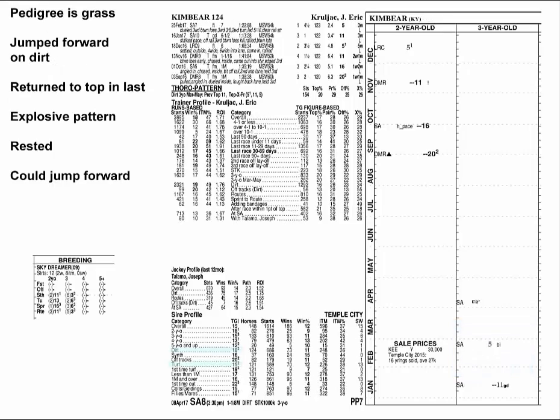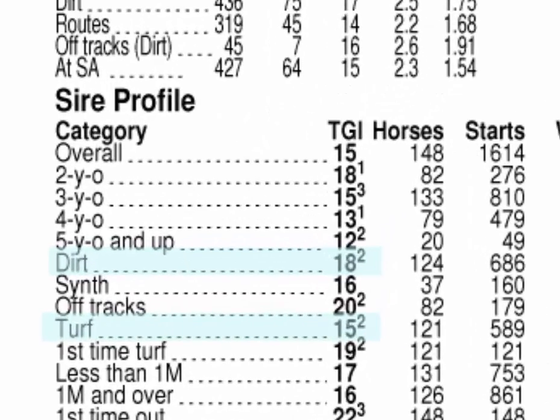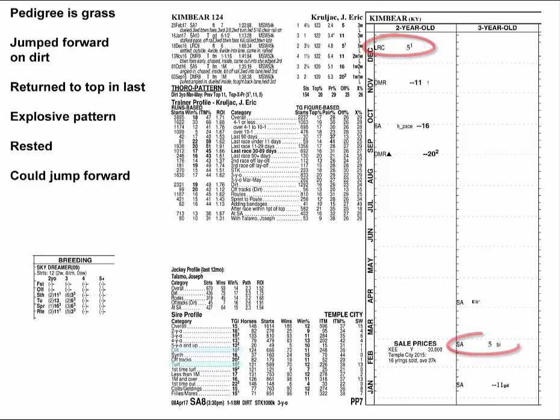Kim Bear is by a sire whose runners averaged three points faster on grass, but this one jumped forward when he got on dirt, and quickly got back to that level when he returned to the surface last time. There are faster horses in here, but Kim Bear has an explosive pattern and six weeks rest — he could jump forward. Note that his dam got a lot better from two to three and ran her top going long.